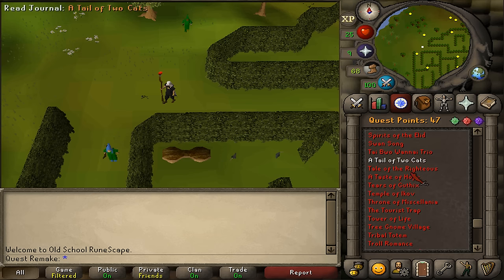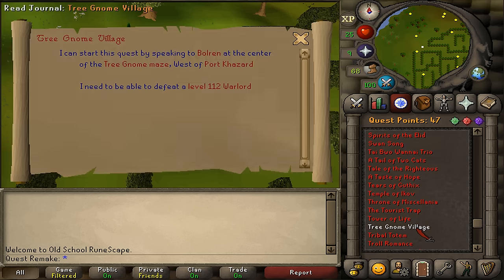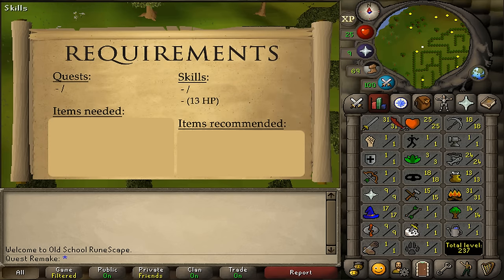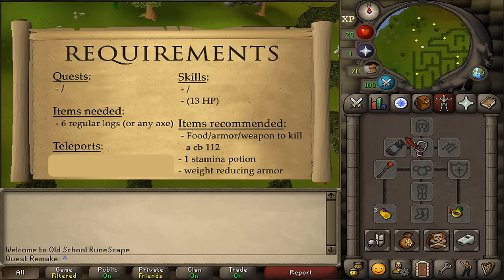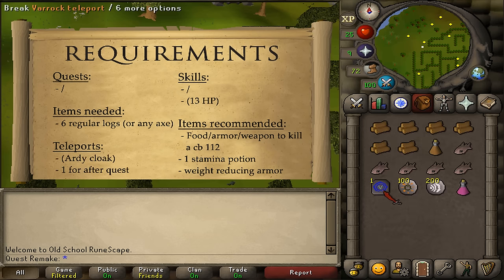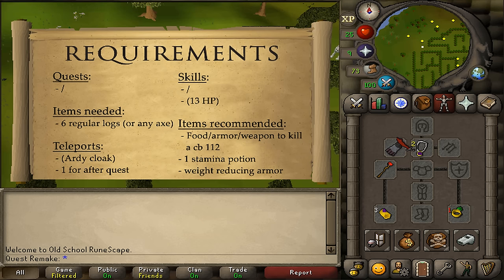Welcome to my quick guide of the Tree Gnome Village quest. There are no quest or stats requirements, but having 13 or higher hit points is quite a bit safer. The items needed are 6 regular logs or any axe that you can use. Recommended items include some food, armor, and a weapon to kill a combat level 112, with an available save spot. Also, a stamina potion and some weight-reducing armor. For teleports, none needed in, but one teleportation method out after the quest is completed. Having an Ardoin Cloak number 1 or higher saves you about 5 to 10 seconds.